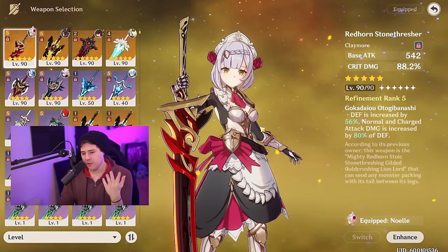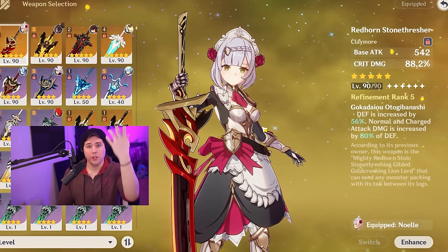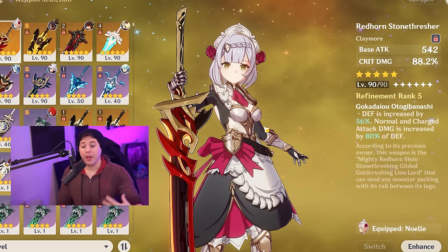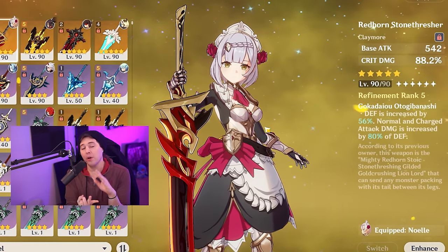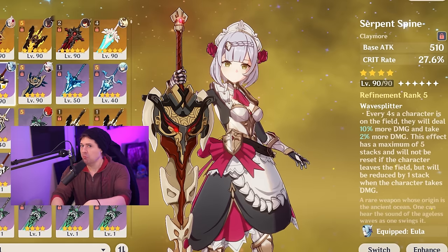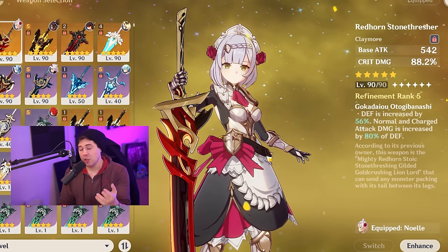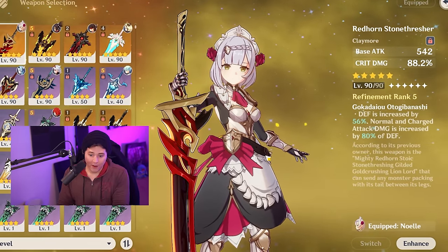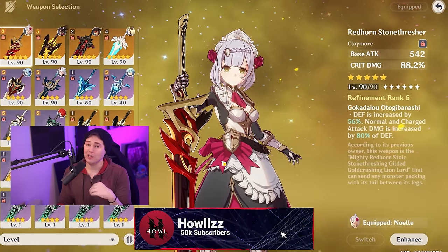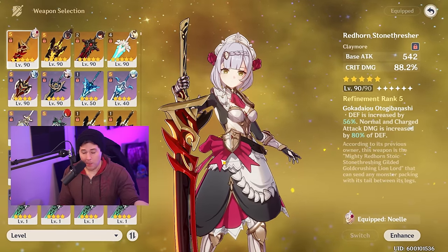The best weapon by far is the Redhorn Stonethresher. It has the highest base attack of all weapons since it's a five-star, plus 88% crit damage. Its refinement ability gives bonus damage based off your defense during both normal and charged attacks — not a damage multiplier like 50% Geo damage would, but an additional multiplier to her kit that she did not have access to before, allowing you to hit very high numbers. It also scales up your Geo damage bonus, crit chance, and crit rate. Even an R1 version will decimate any of the other weapons we've talked about.